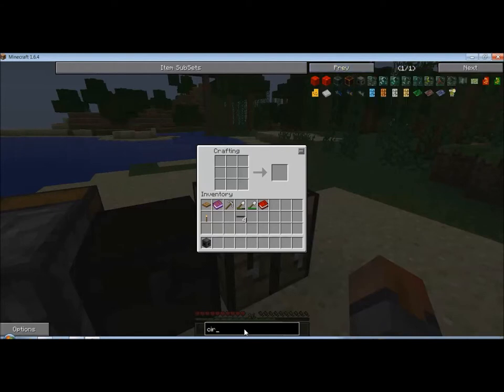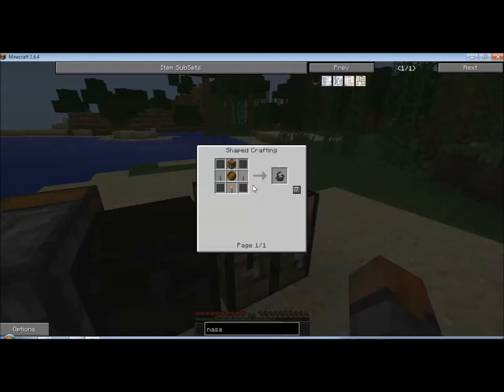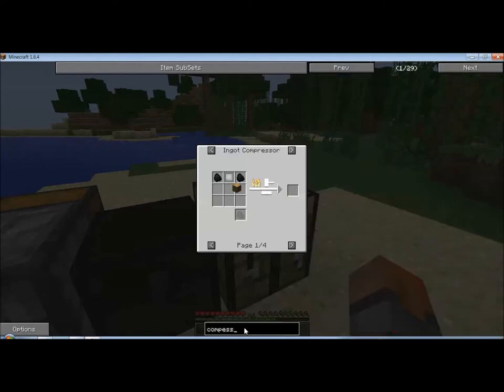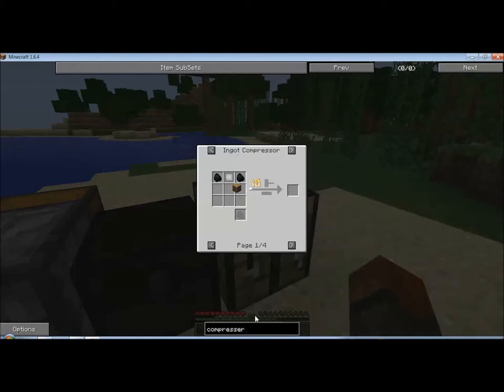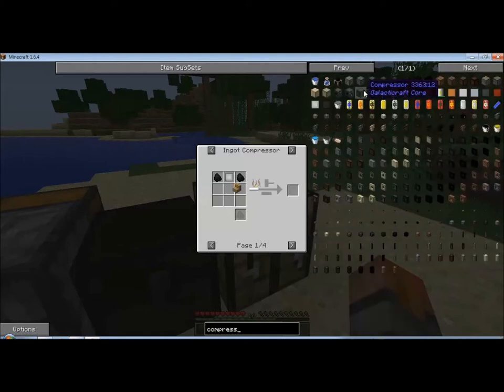What else we need is a NASA workbench, and we need something else for that. We need a compressor — I forgot. So, compressor — I misspelled that.